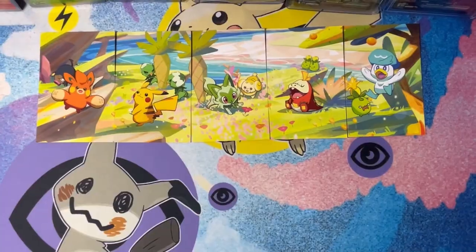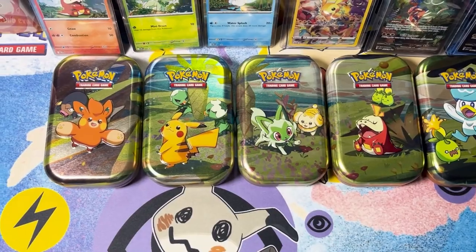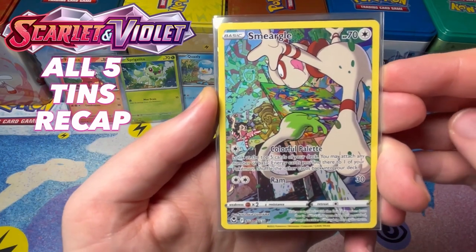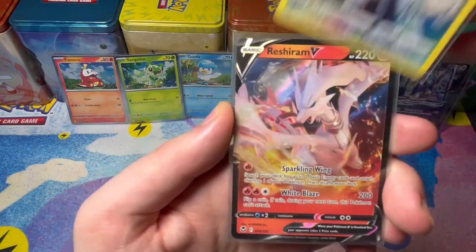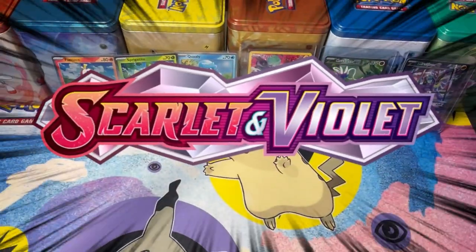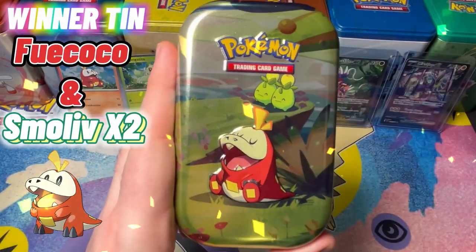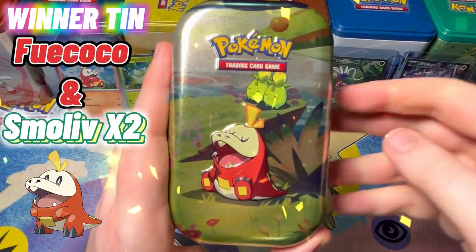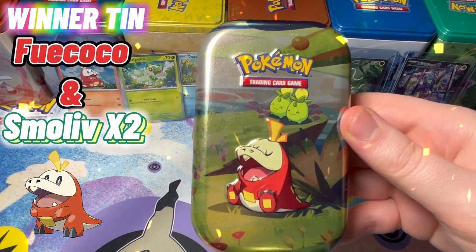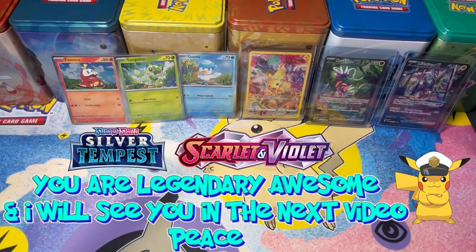Scarlet and Violet mini tins recap! We have the Smoliv — look how beautiful this card is. Didn't have it, quite happy to find it. Retro art with Omistar V. It's a shame the Scarlet and Violet packs did not come through for us. But the winner tin was Fae Coco — and I picked Fae Coco in my Scarlet and Violet team, so that was pretty cool to see that it was the winner for us. Look how beautiful those art cards were! Let us know which one was your favourite. Thank you for always subscribing and supporting Cosmic Star. See you in the next video — peace!